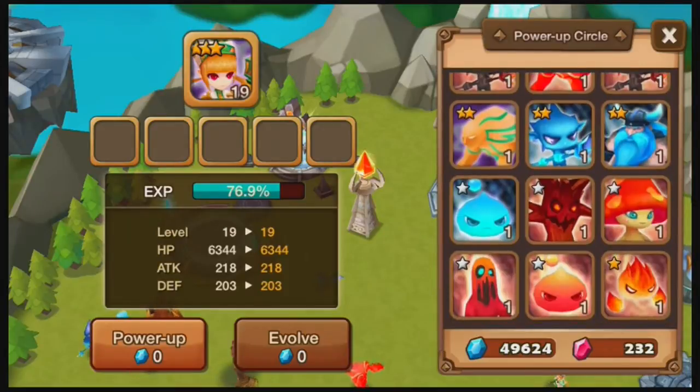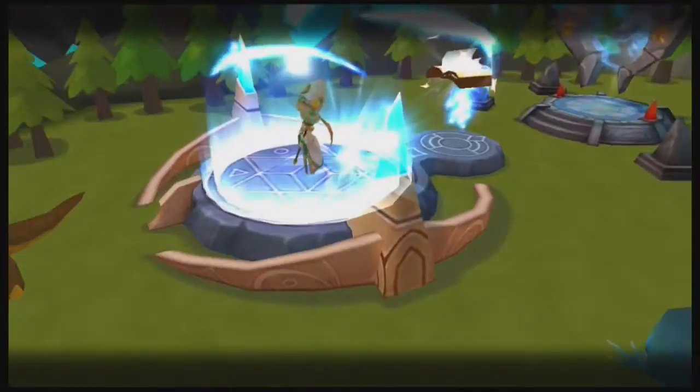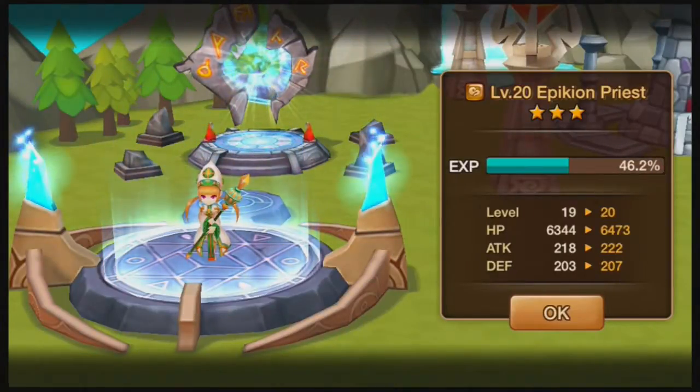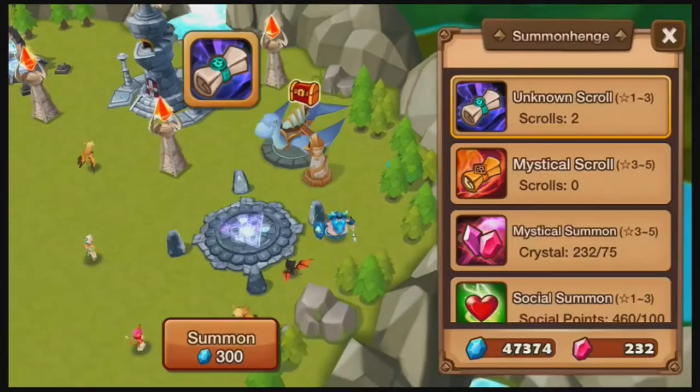Come over here to the Apikion Priest and do one, two, three, four, five. Power up. The phone is ringing in the background, you probably hear that. Level 20, cool. I've got a few more of these. Let's go ahead and do some summons.